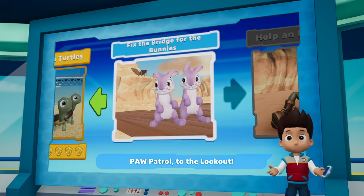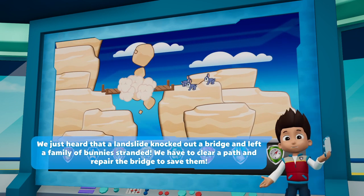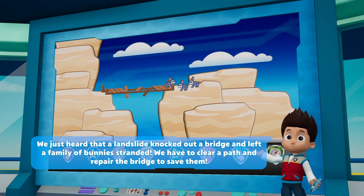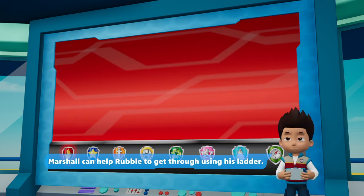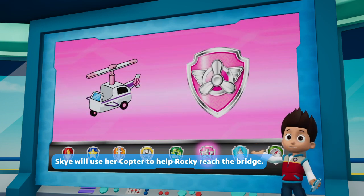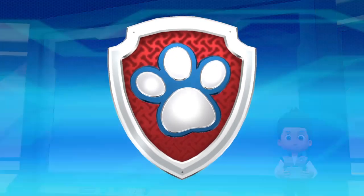Let's crack on and go fix a bridge for the bunnies. We just heard that a landslide knocked out a bridge and left a family of bunnies stranded. We have to clear a path and repair the bridge to save them. Rubble is the perfect pup for clearing rocks, and with the rock you can repair the bridge so the bunnies can hop. Marshall can help Rubble get through, and Sky will use her copter to help Rocky.